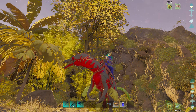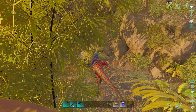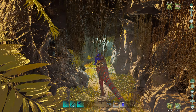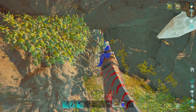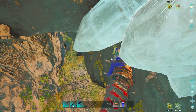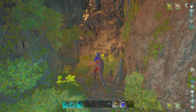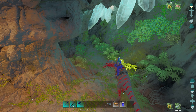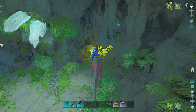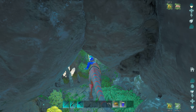The cave is down here nestled between these trees at the bottom of this cliff right here. Go inside and what we are going to do through our whole way through here is hug the right wall. Hug the right wall — it is the easiest and fastest way to get down to the artifact.